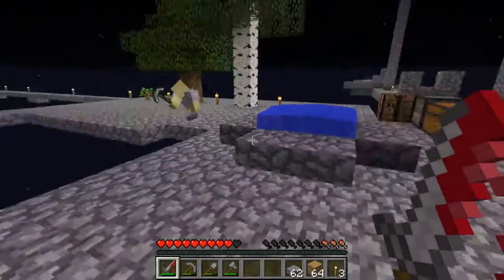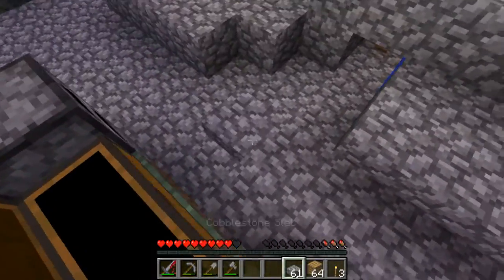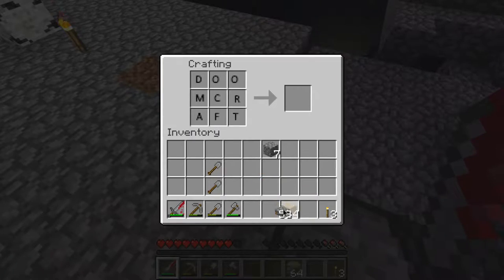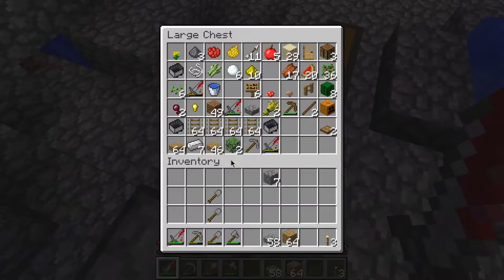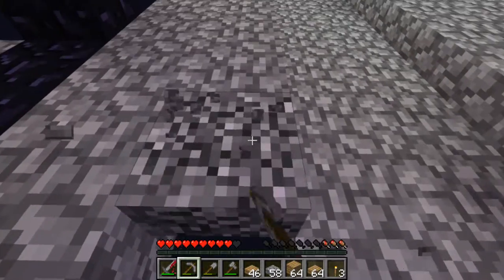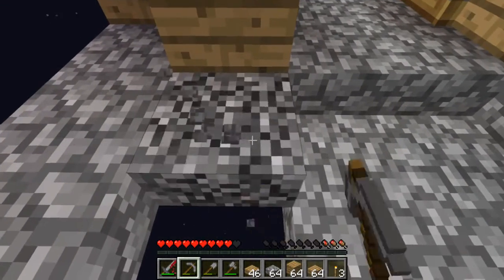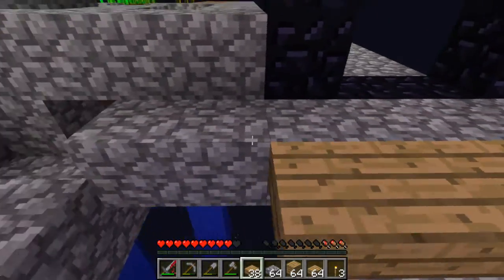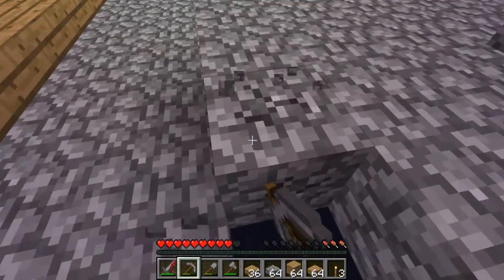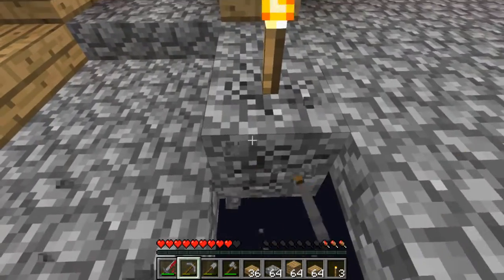Be very careful because mobs will start spawning there - that's a good point, we need to get some torches now. I have some here - I forgot I already had some half slabs for wood. When I broke the mob system which was made out of half slabs - yeah. It's not looking quite as good as it did on Etho's series, mainly because we don't have any grass here.